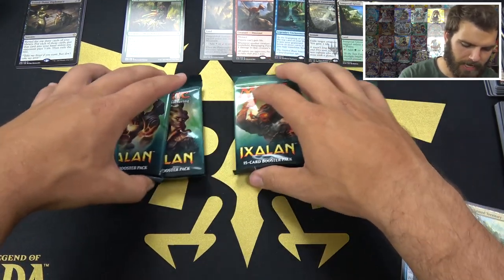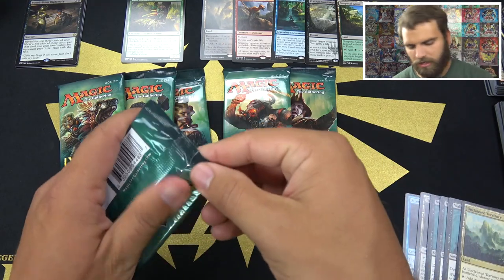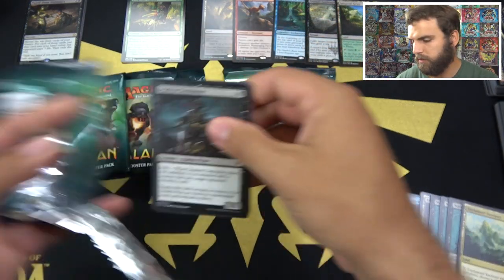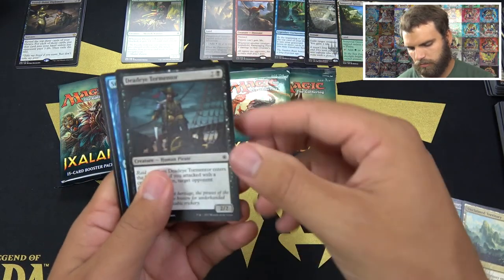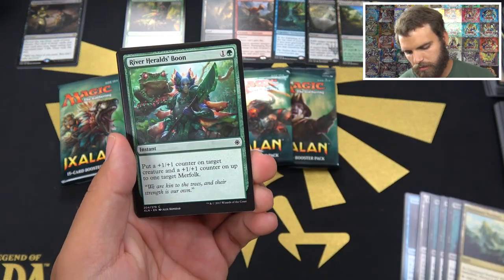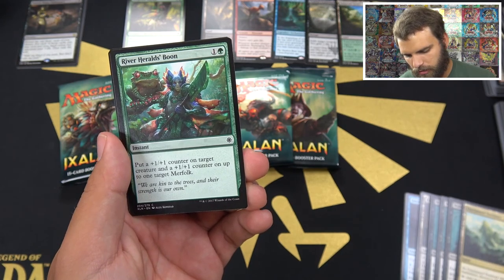Alright, six more packs — let's do this! Let's get some more Unclaimed Territories. And it'd be nice to see a Planeswalker. We have a few in this set, not too valuable except for Frasca. Dead Eye Tormentor. Storm Sculptor. River Herald's Boon — put a +1/+1 counter on target creature and a +1/+1 counter on target merfolk.